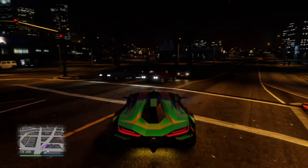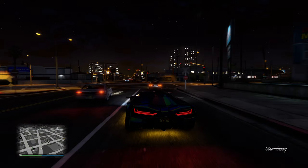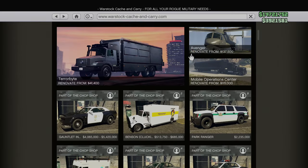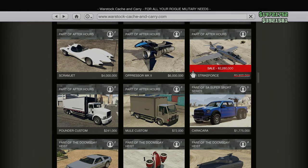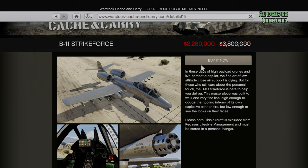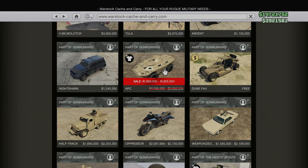Now we're going to get into the ones that I would say can be more fun but are also completely unnecessary — which, let's be honest, is part of what makes them fun to use especially with friends and in public lobbies. At 40% off we have the B11 Strike Force. I don't have this plane but I do know it's currently at a good value, so if you've been thinking about getting it, it's a good time to make a move.